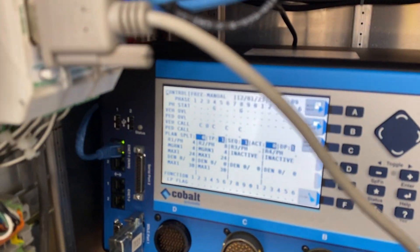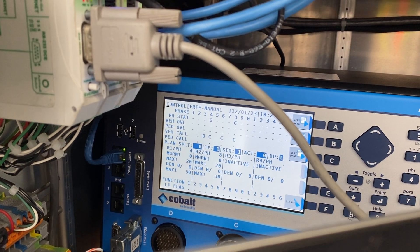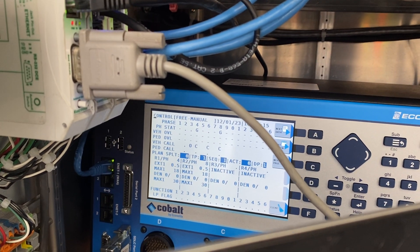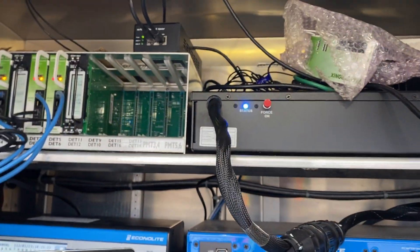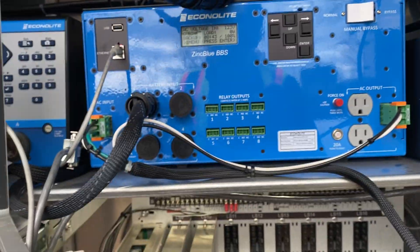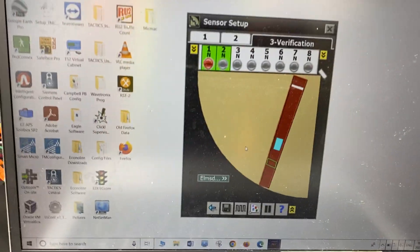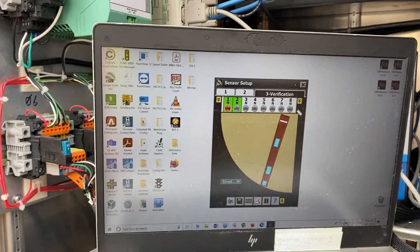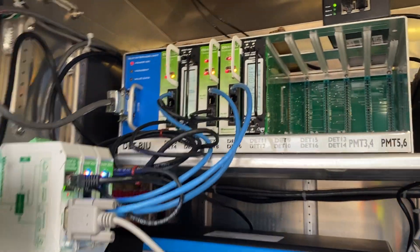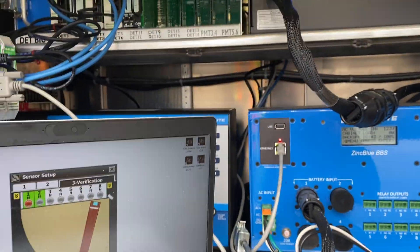You can see in the controller that phase three is set to omit when the preempt is not active. We have a backup battery here as well, PTZ camera, all that fun stuff, and preemption relays. So there's your phase eights. I'm going to swap both these with 1-1-4s to get a couple extra zones in here and make this run a little bit more efficiently. So there you go.